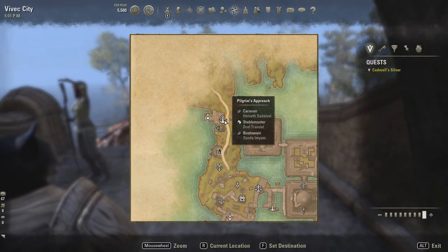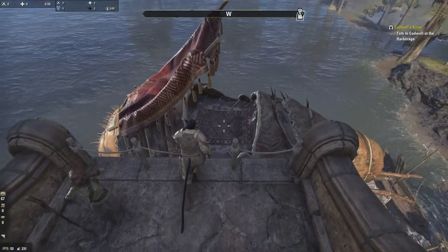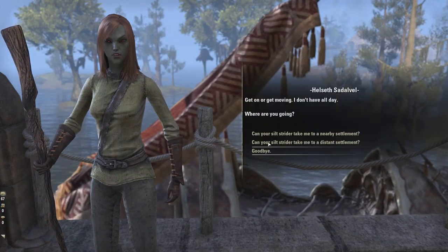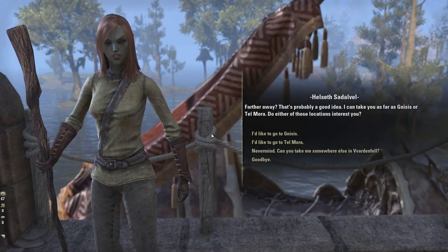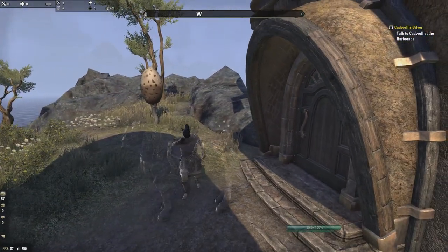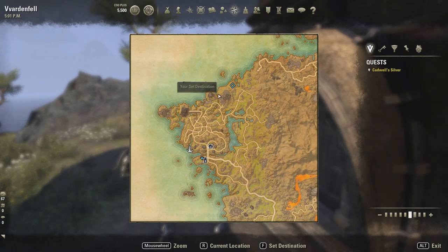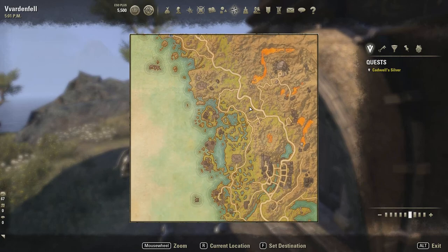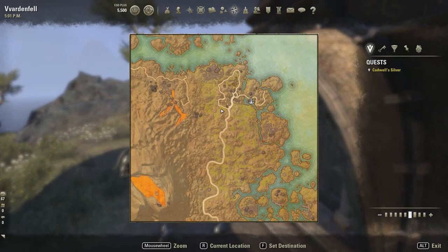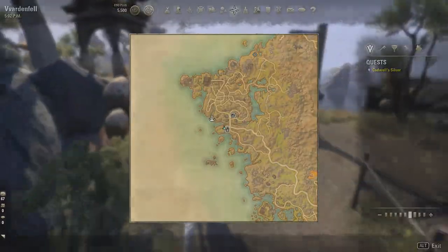You can see the silt strider is right here, marked by an anchor icon. We talk to the caravan and take it to Nysus. The reason we're starting all the way up north is because the first tomb will be here, the second here, the third here, and so on — all of them move basically down alongside the coast and end up here in the south. This is the most optimal route.